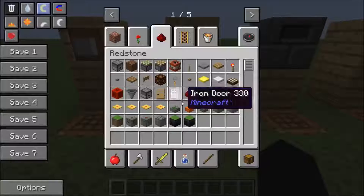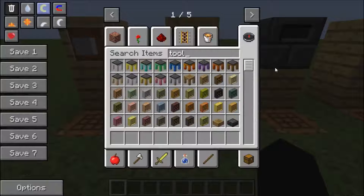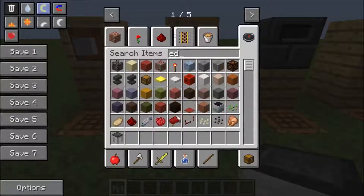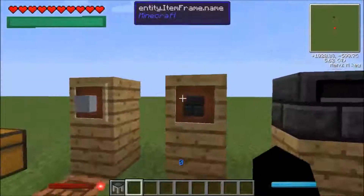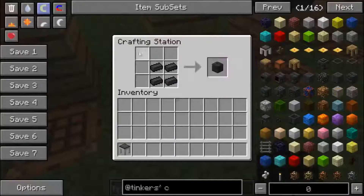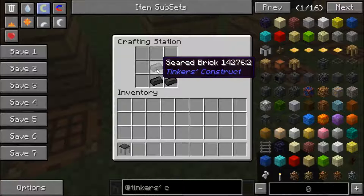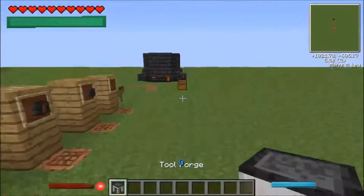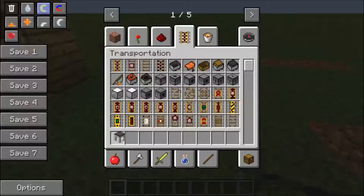There's one more recipe you're going to want to make: the tool forge. The tool forge recipe is three seared bricks across the very top, one crafting station in the middle, and iron blocks on either side. The tool forge allows you to make more complicated and better tools.